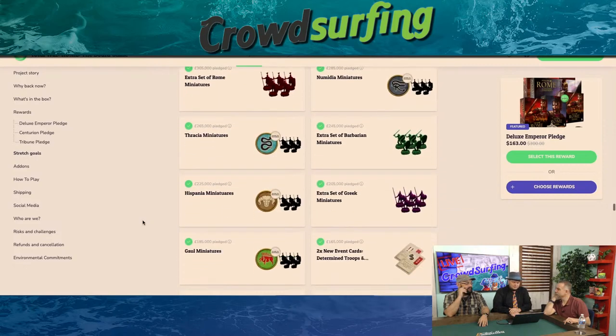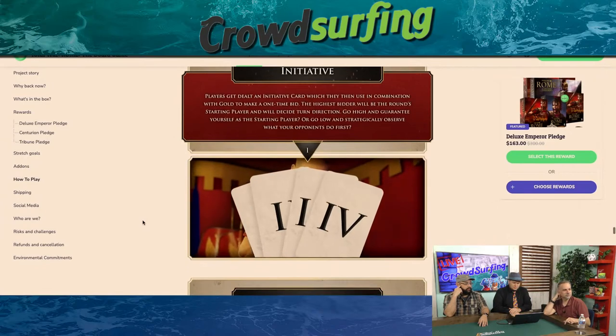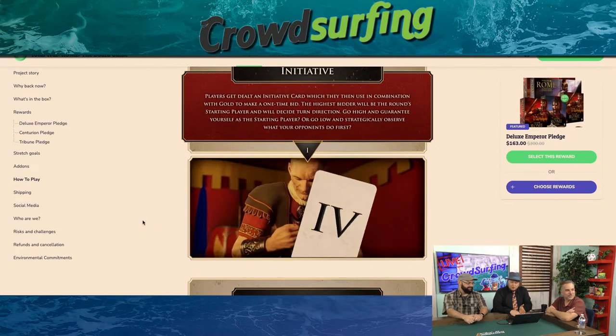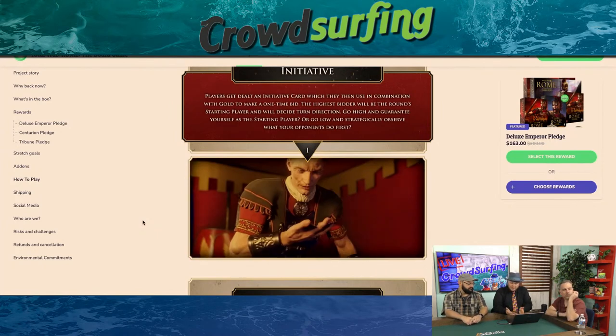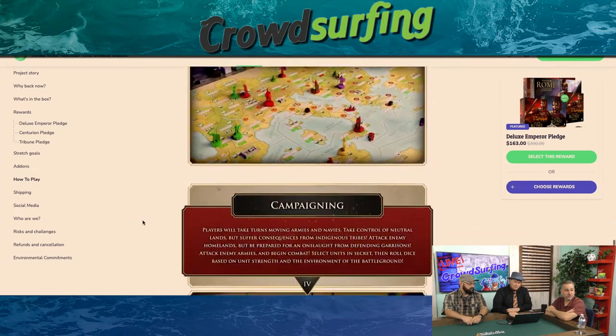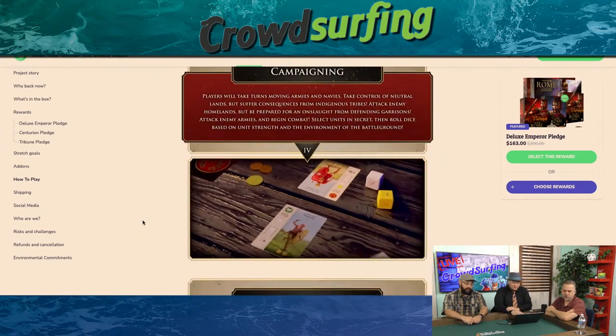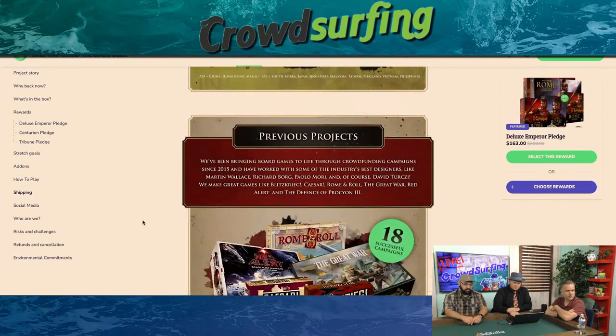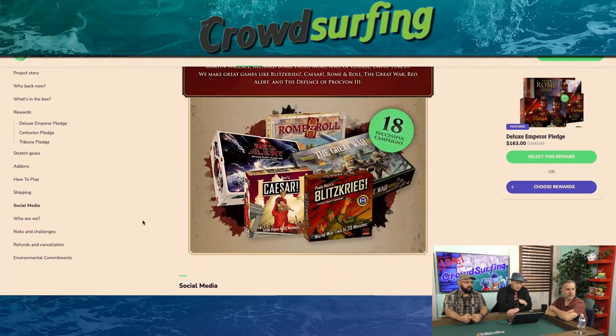I love the Gauls — maybe they have that magic potion. I do like this idea of an initiative card where you use it with gold to make a bid, and the highest bid goes first. You can bid high or bid low. I like bidding for turn-ordering games. This is a very well put-together project. It looks fantastic, and the video game background definitely helps. It looks like every faction plays somewhat differently.